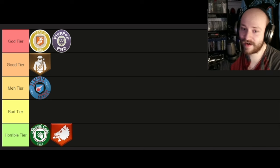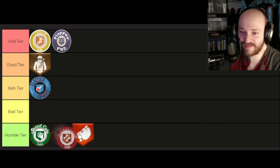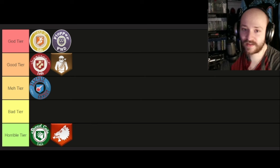Juggernog — an extra hit point. I'm tempted to chuck this one into horrible garbage tier, but you know what, it has its uses. It's a good perk all around, especially if you're new to a map where there are ranged attackers and stuff like that. So I'll give it a Good tier — it's not a God tier perk, but I'll give it Good tier.